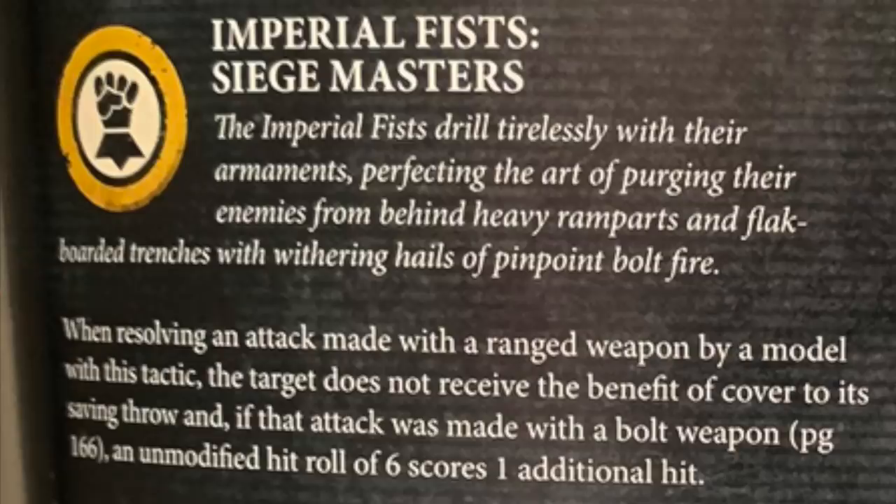Imperial Fist - this codex is really good. It's not quite up there with the pre-nerfed Iron Hands but it is seriously strong. It's got a really nice mix of anti-horde and anti-tank which is a perfectly balanced list. The Imperial Fist chapter tactic ignores cover and you get exploding sixes on bolt weapons. If you're only usually hitting on three, four, five, or six, that's 25% extra hits - it's pretty good.